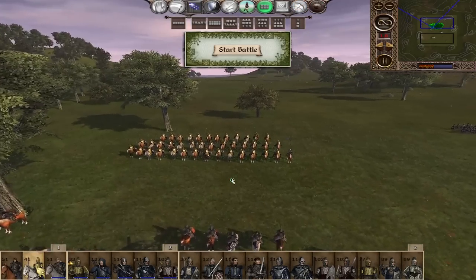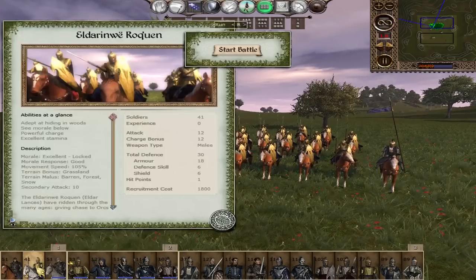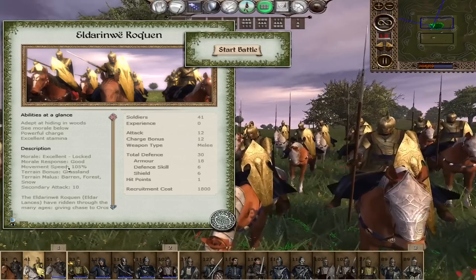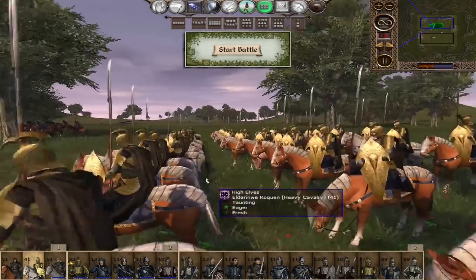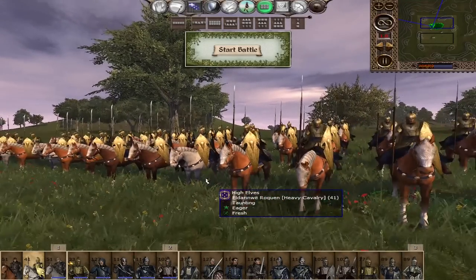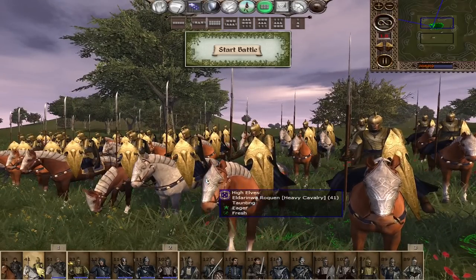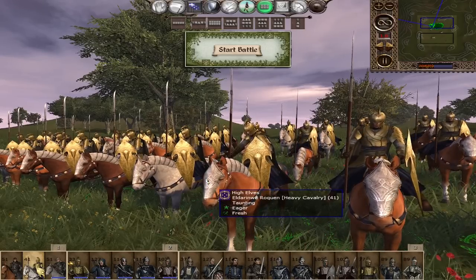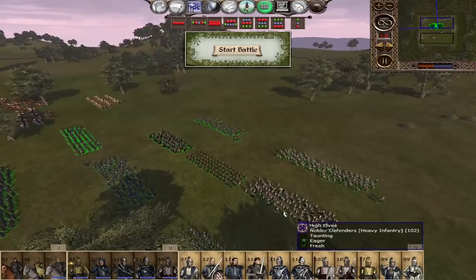Our last cavalry unit and one of the most powerful in the entire game: the Elder Renwey Roquen. 12 attack, 12 charge, 30 defense, and a 10 secondary attack with locked morale. These guys are incredibly, incredibly strong, mostly relying on their armor. They are swift, will do tons of damage, and will clear out entire units on their own. I believe Glorfindel actually has a unit of these as his bodyguard, which makes him able to solo entire armies. It is crazy how powerful this unit is.